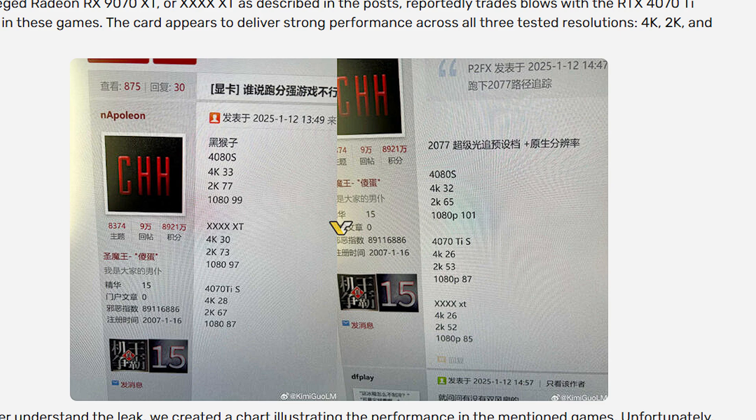This GPU is going to be clocked up to 3 GHz on many of its variants. At 2K it scores 73 fps — also close to the 4080 Super — and at 1080p it hits 97, just within margin of the 4080 Super's 99. For the 4070 Ti Super at 4K it's 28 fps, which is lower. The XT variant will outperform the standard 9070. Extrapolating, the regular 9070 will likely land closer to 4070 Ti Super territory rather than the XT.